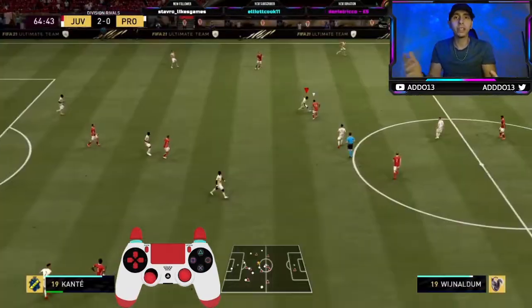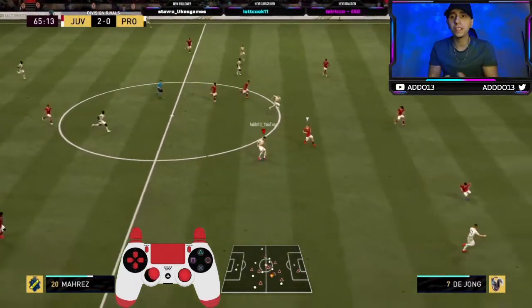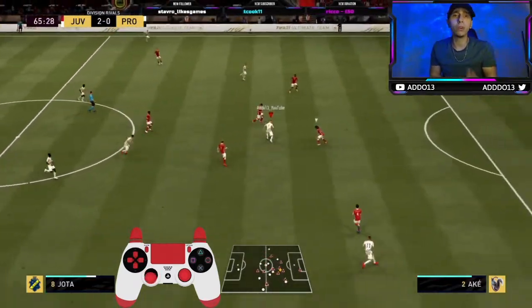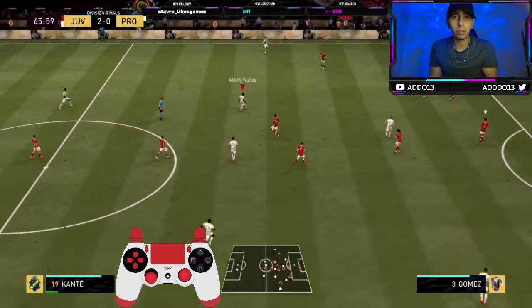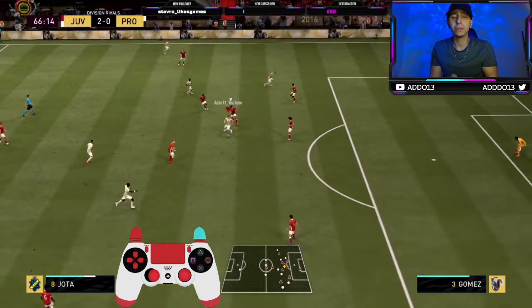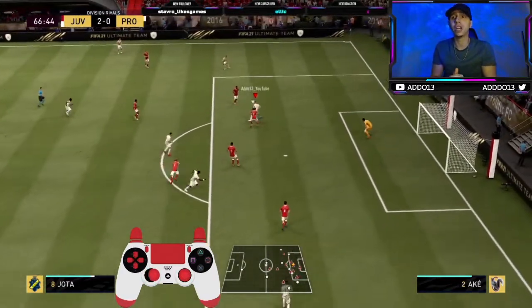It is the new drag bag. We are calling it that because they've changed the button layout for it. A lot of you guys have been asking me how you can use it this year. So previously, it was R1 or RB if you're on Xbox, and they did change it to accommodate for the new agile dribbling system, which I've added brand new this year. We do have a video on that on our channel — it's very effective, I suggest you check it out.